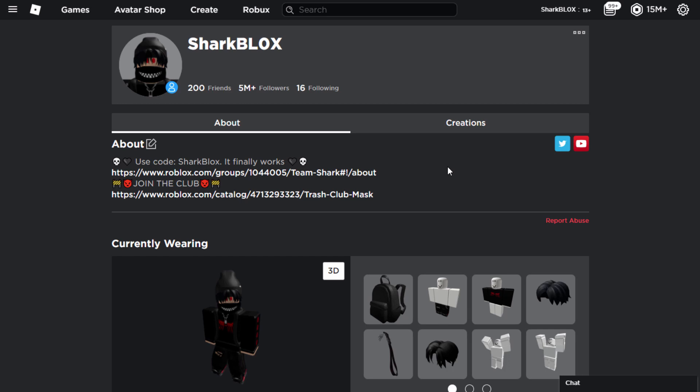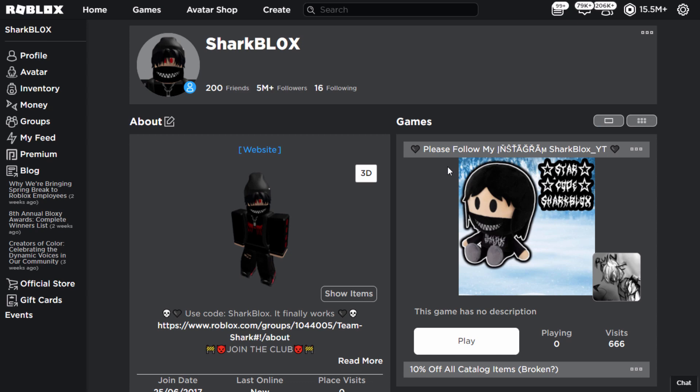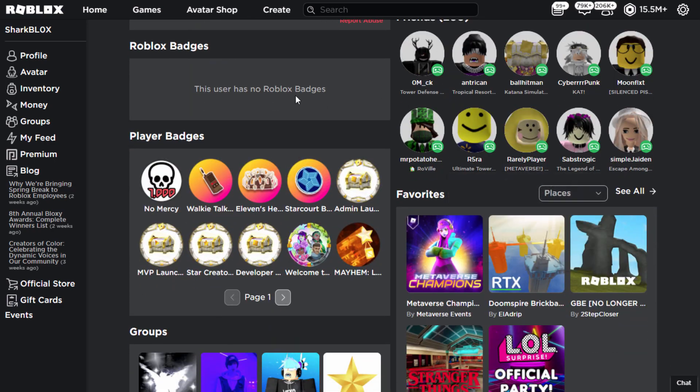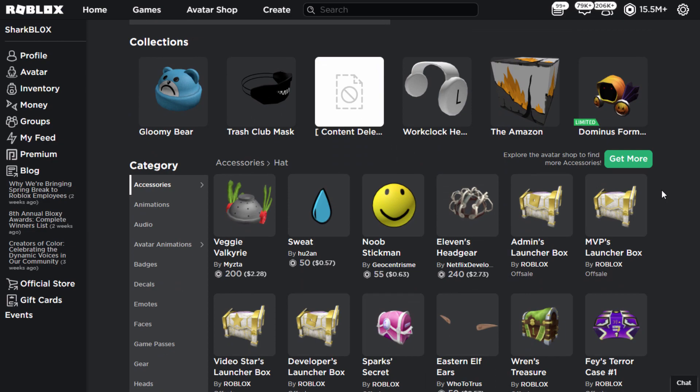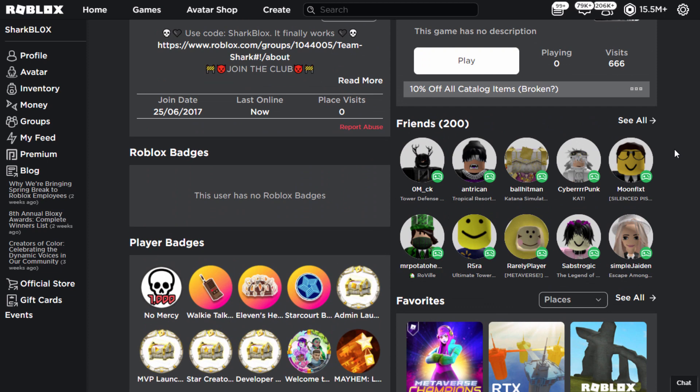Better Roblox is now installed. To get this working on your Roblox profile, all you have to do is refresh the page or press F5 on your keyboard. The page is going to refresh, and as you can see, it's now looking a little bit different and some features are actually going to be back on your profile. The Roblox badges tab is back, player badges have now returned, and if we scroll down, we can now see our Roblox inventory on our profile. And yes, this does work when you go to someone else's profile as well.